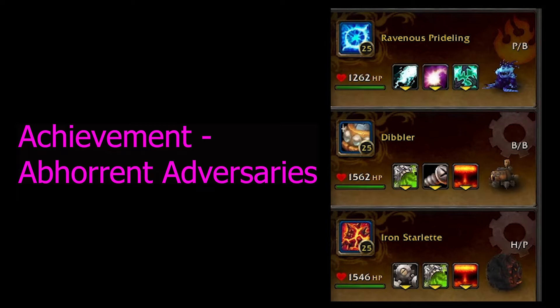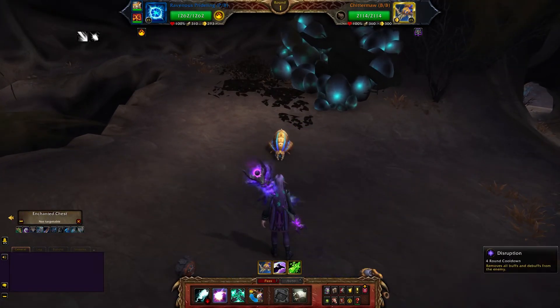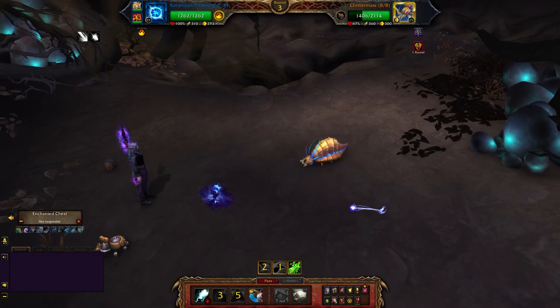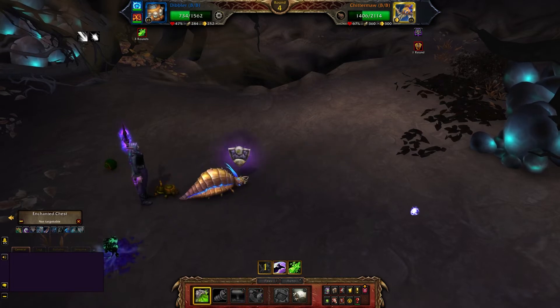Set Iron Starlet to 2-2-2. Start with Ravenous Prideling: use Disruption and then Life Exchange. Then swap to Dibler and use Toxic Smoke, then Drill Charge, then Explode.